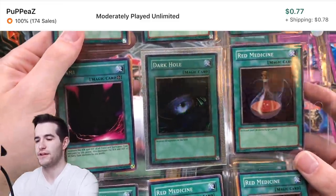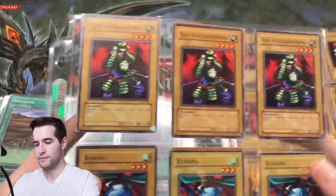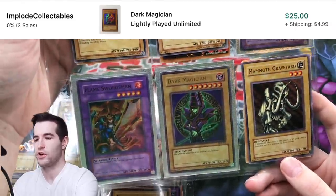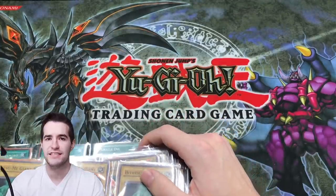A Dark Hole — that's a magic card, that's cool. Some of these are original printings. Oh, and we do have a Dark Magician, that's pretty cool — a good way to end it. Dark Magician and two Flame Swordsmans, pretty nice.